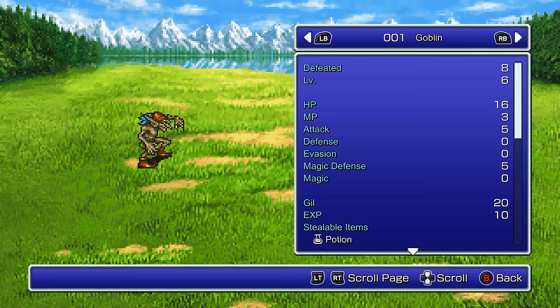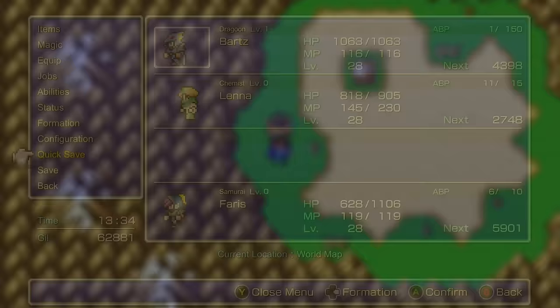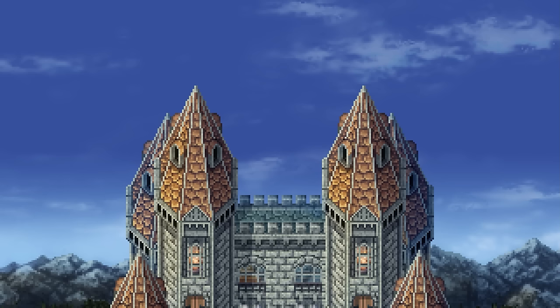Moreover, we've got the expected bestiary, artwork gallery, and music player. The usual features of the Pixel Remasters are found here: quick saving, auto saving, 8-way movement, and detailed maps with item tracking.